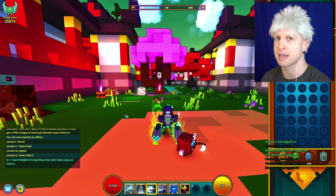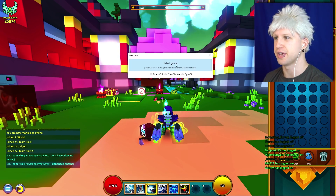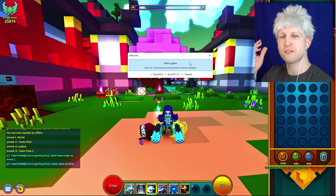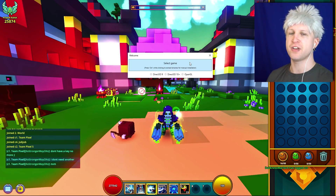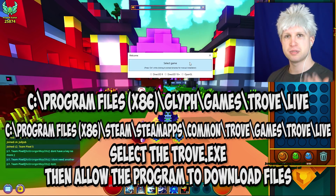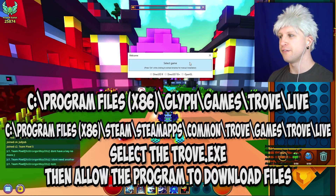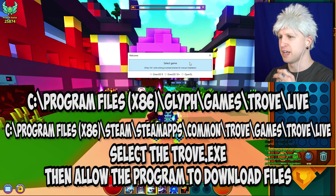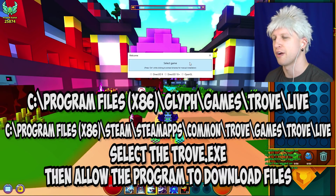As soon as you launch the exe, it's going to start you off asking you to select a game. For people using Glyph, it's going to be: Program Files, Glyph, Games, Trove, Live — and in that folder you'll see the Trove exe. For people using Steam, it's going to be: Steam, SteamApps, Common, Trove — I'll put the exact path on screen right now.